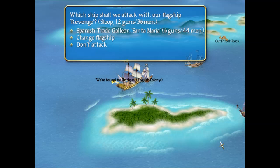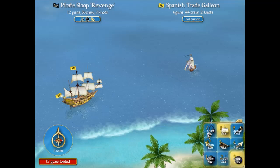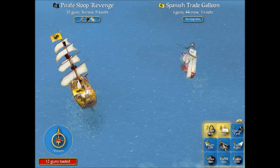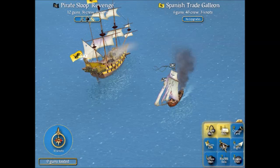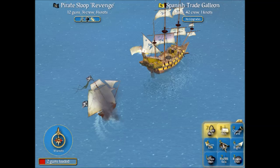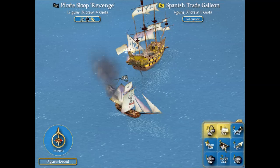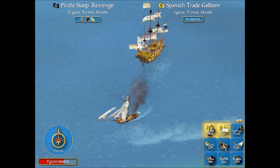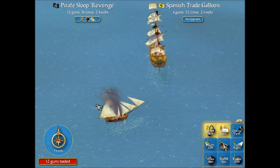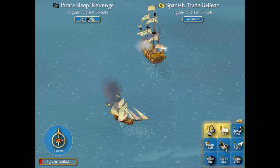What's this? A trade galleon — let's see if we can take that one. Spanish trade galleon Santa Maria, six guns, 44 men. We should be able to outmaneuver this fairly well as long as we don't get caught in cannon fire. We got to take down the sails fairly quick — let's maneuver and try to get behind it. There we go; we kind of have key position here. We'll just keep knocking out those sails. The round shot takes care of the cannons and destroys the structural integrity of the ship. And we're literally on fire — we're smoking!